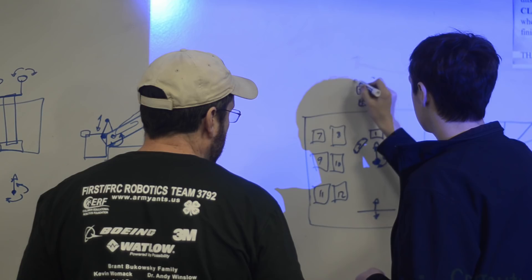Since the boxes we'll be picking up aren't perfect cubes, we're also going to prototype something with a pivot that rotates out so you can go around the cube to get more contact on it.